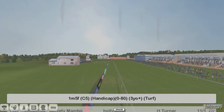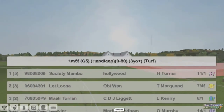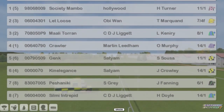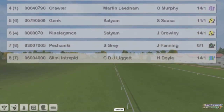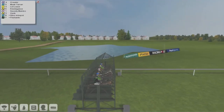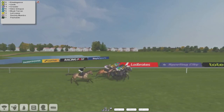The Tote Pick Quick Handicap is next, a one mile five furlong 0-80. We've got just eight of them in this one — that's more like it, the sort of field size we should be getting for these 0-80s. They're all installed and ready to go, and away they go. A little bit slow to go was Pishaniki.